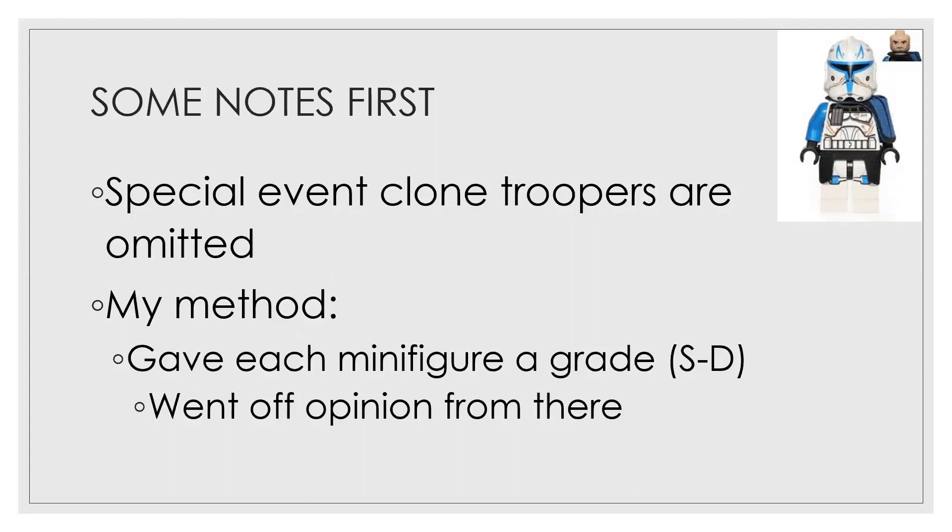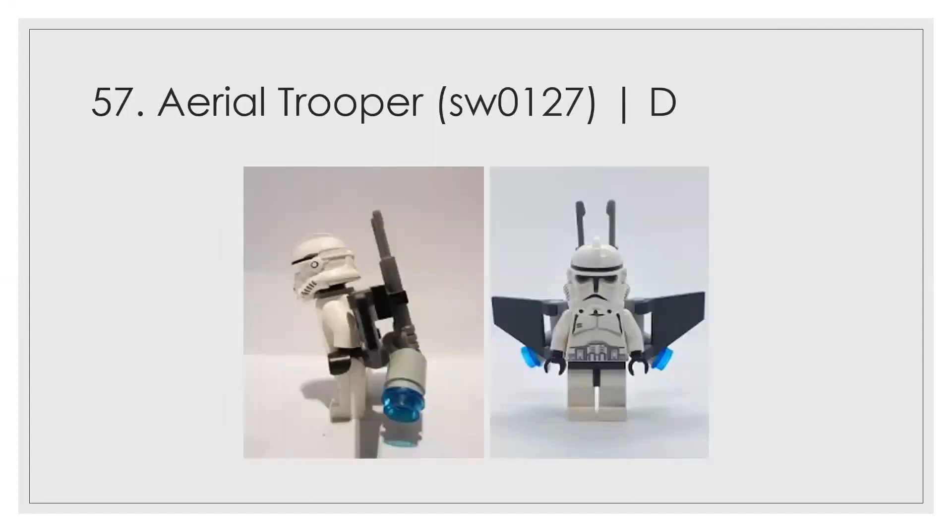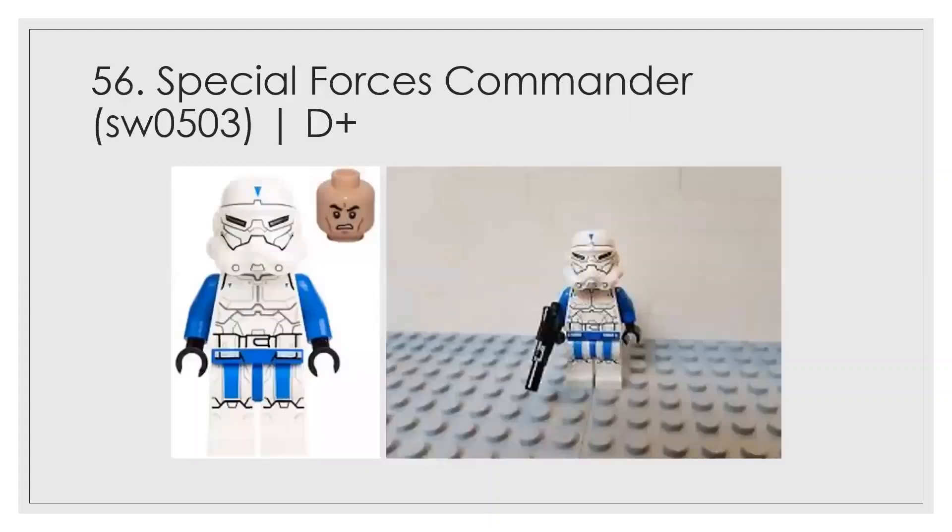At number 57, dead last, I have the aerial trooper from the clone turbo tank set. I give it a D because the back bling — let's call it the jet pack, if that's even what it is — is very wacky looking. It's just not a great looking figure; there's not much to it other than that very ugly back accessory.